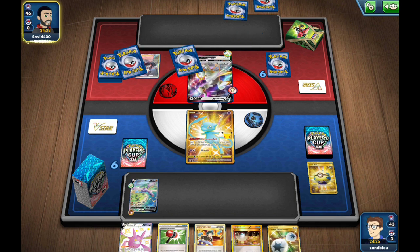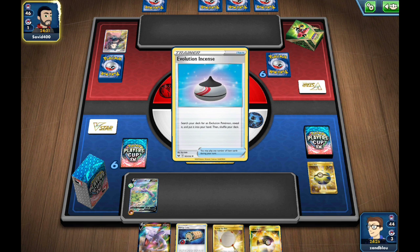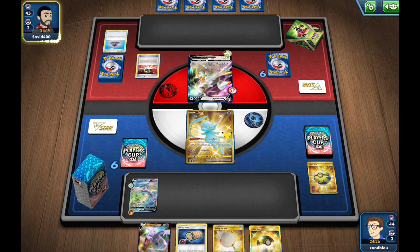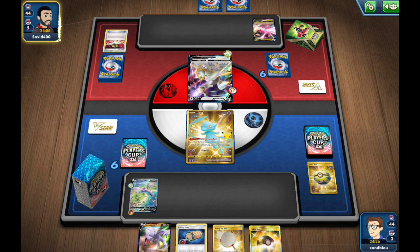Incense for Duraludon V — so Arceus Duraludon it appears. There is an Ultra Ball out of the Duraludon and a Grass Energy. Is this Regidrago? Oh my goodness — ladder moment. Anyway, they're on Trinity Charge on that Regidrago. I definitely prefer Regidrago over Duraludon, because with Duraludon we'd have to use Ancient Star just to even be able to hit them.